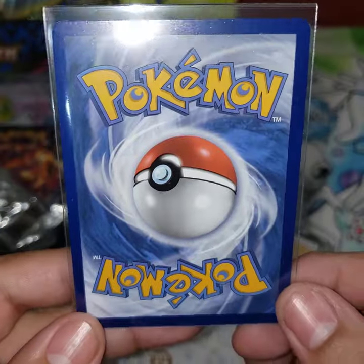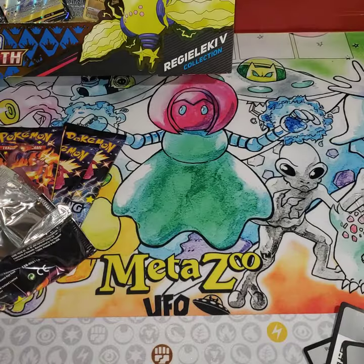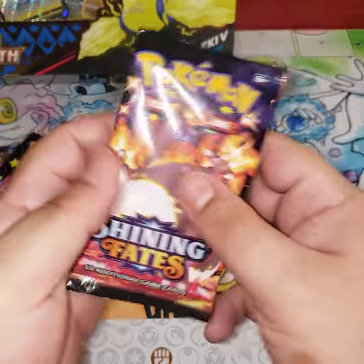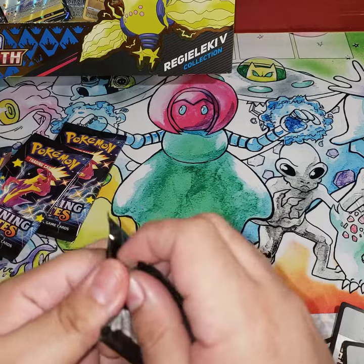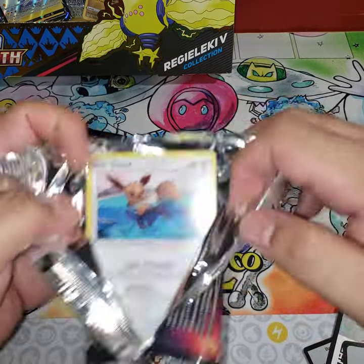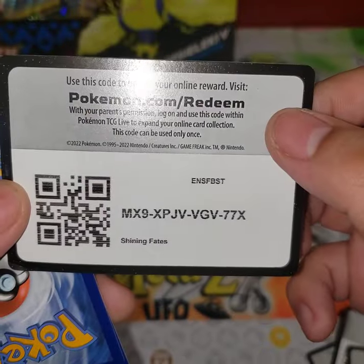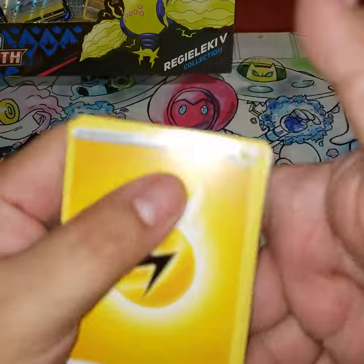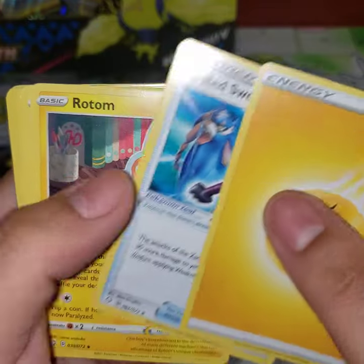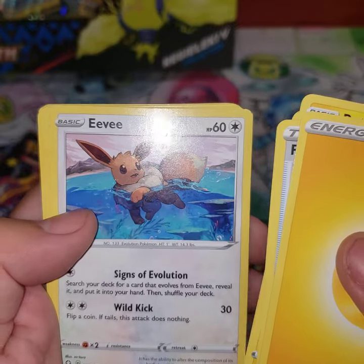Got a little Eevee costume on — very nice card, pretty centering. Poke Kid, pretty good. Got to get that Charizard, that would be insanity. One, two, three, four, we're gonna say lightning energy. We got Rusted Sword, Rotom — I love Rotom — Eldegoss, and Eevee swimming in the water, very cute.